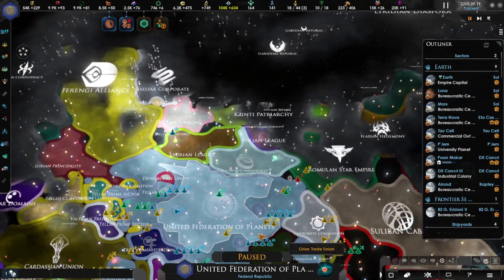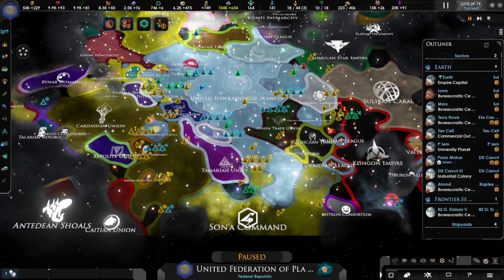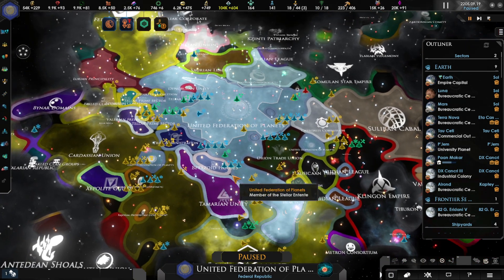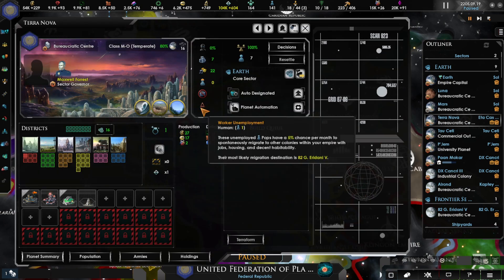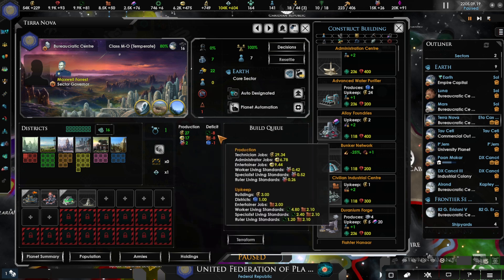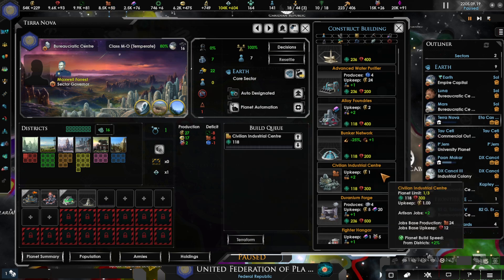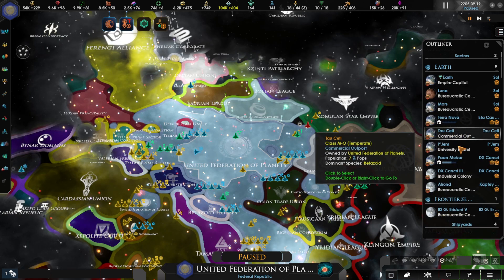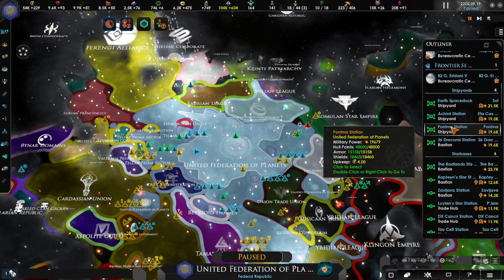This is where we last left off with the Federation. As you can see, we're getting pretty big, extending pretty much all over the place. Let's go through and take care of our planets — some are needing things, probably some food or supplies.